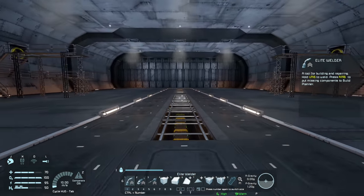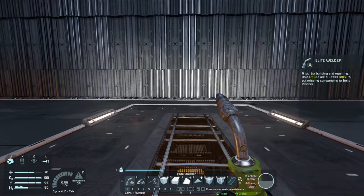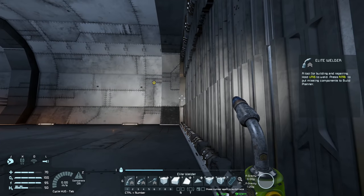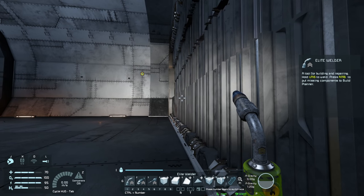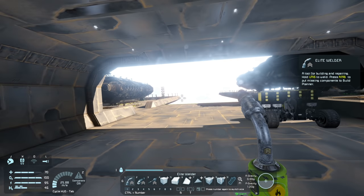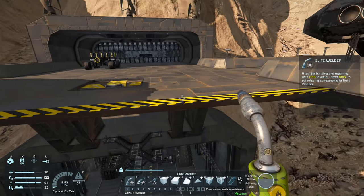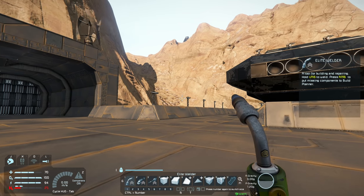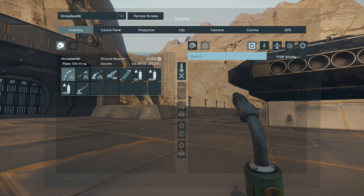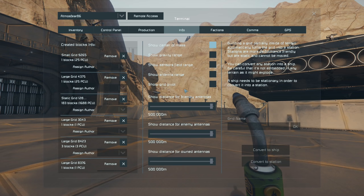I think one trip should do it. I have enough steel plates, which is the thing that takes up the most iron ingots to manufacture. Things like construction components and small steel tubes don't tend to take up too much iron, so I think maybe one or two trips in the mining ship will be sufficient. Because I don't really want to take out the Nomad right now while I'm right in the middle of actually producing this whole setup.